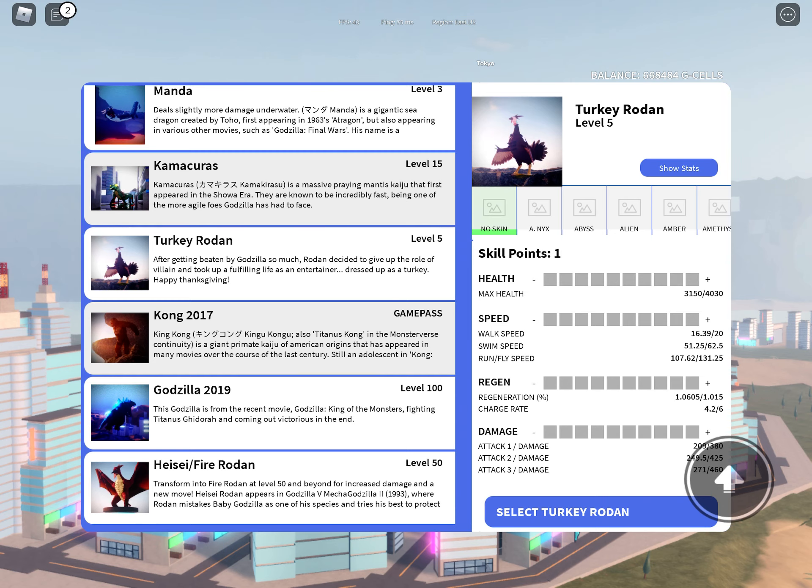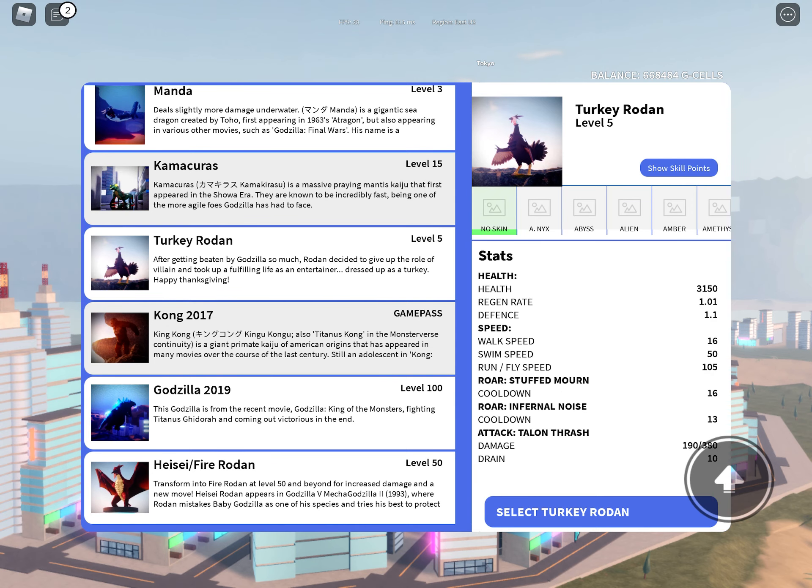First off, the starting health is 3,150 to 4,030. Defense is 1.1. Walk speed is 16.39 to 20. Swim speed is 51.25 to 62.5. Run/dash/fly speed is 107.62 to 131.25. Regeneration is 1.0605 to 1.015, and charger is 4.2 to 6.